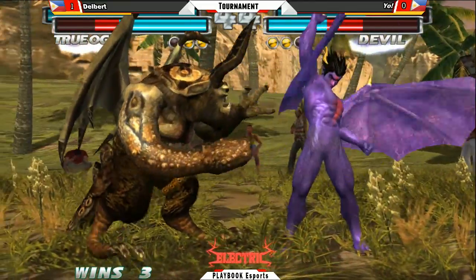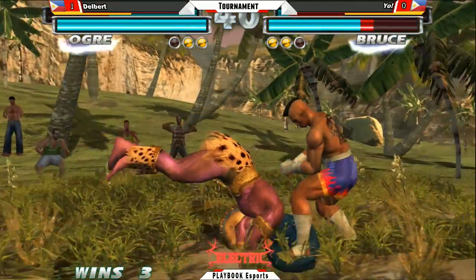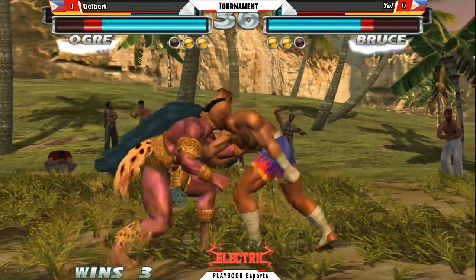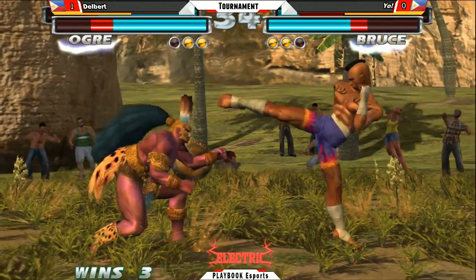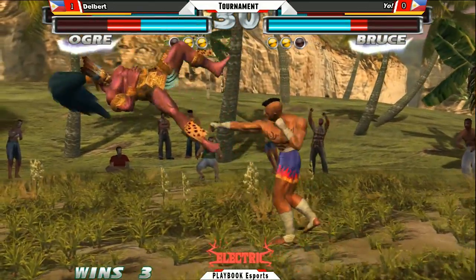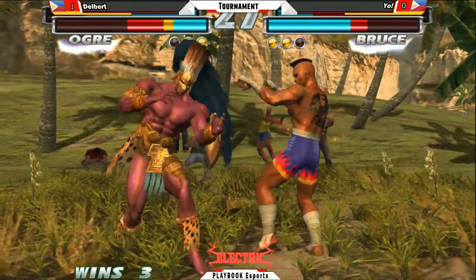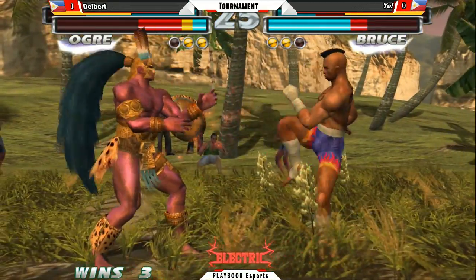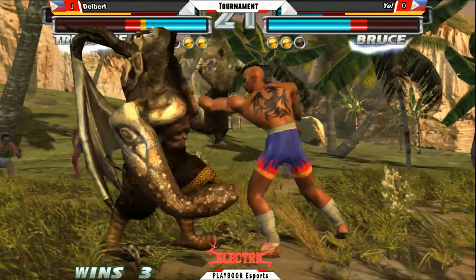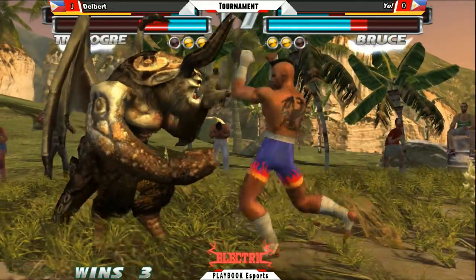Infinite kicks — big damage. Whiffs to the sidestep 2, not good. Running cross chop from Ogre. Nice neutral jump hop kick. Back forward 4 — down forward 2 catches him, decent damage. Ogre's got to get out of there. Tags in True Ogre. 1 plus 2 grab — no break. Bruce poking away at True Ogre's health here.